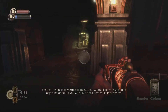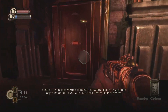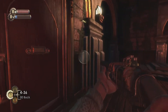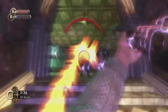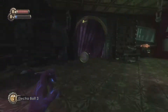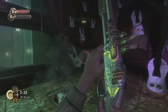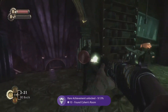His room is the door that is closed to the right when you come in. Once he has finished his speech the door will be unlocked and you can head up there and kill him. Once you've made it into his room, the achievement Found Cohen's Room will unlock. Next up, the achievement Irony — just take him out and take a picture of his dead body. Once you've done that, you will have gotten both achievements.